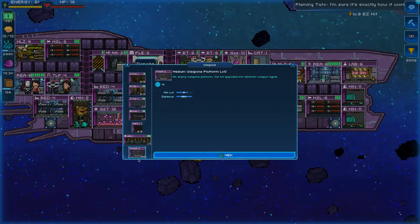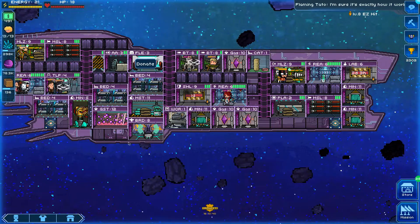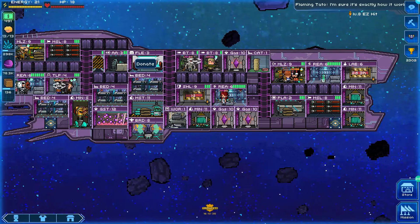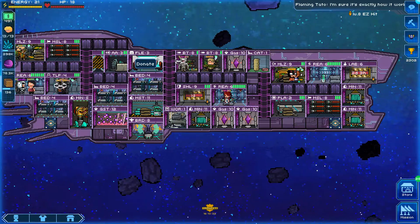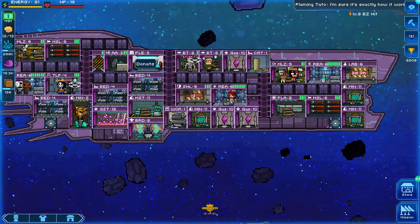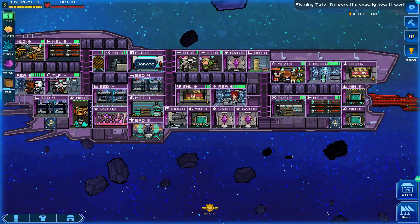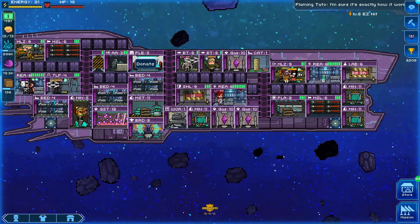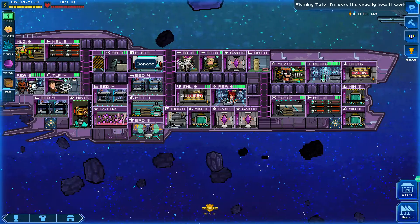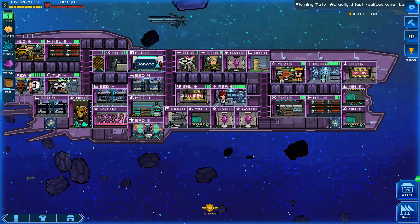The weapon platform looks about the same size as my current rooms. Maybe I go more pew pew, leave all the crew on board - more people to power weapons and repair shields. With extra power I'm also tempted to bring back the robot room. I've been tempted to isolate the teleporter and robot room together and send automated robots to attack the ship, completely isolated from the rest.